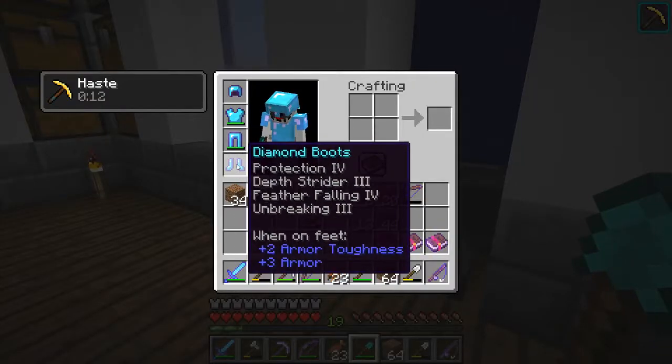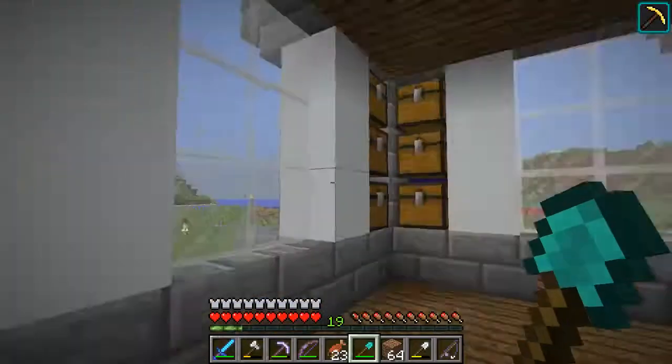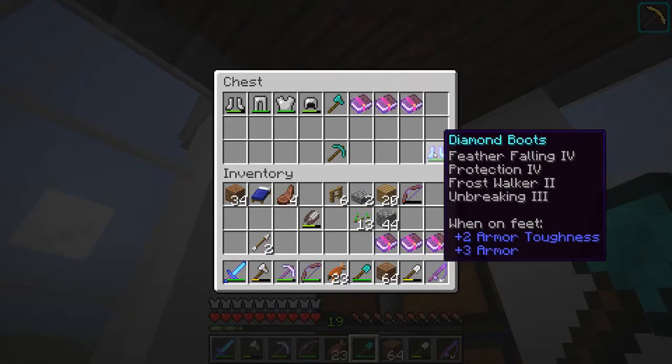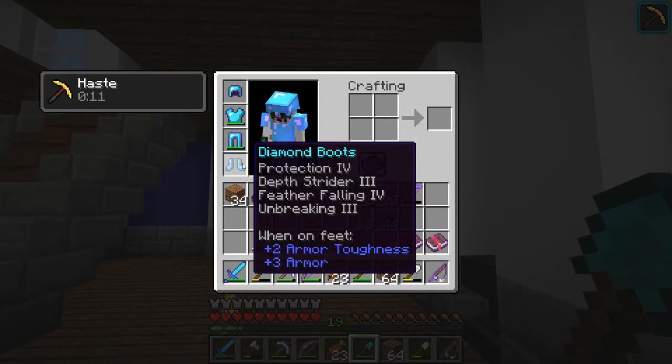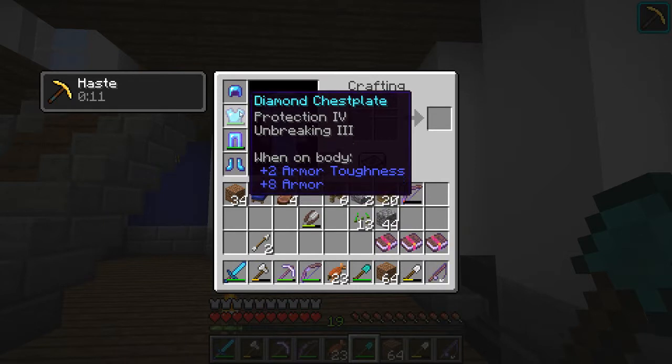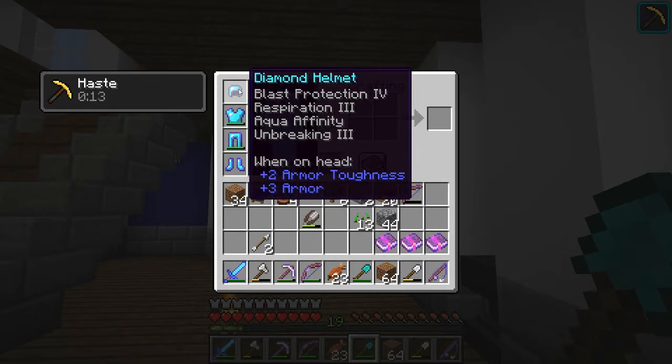I made some new boots because the Frostwalker was getting annoying. I still have the old ones right here — they have Frostwalker — and these new ones have Depthstrider 3. I also enchanted the helmet, so that's the helmet now.